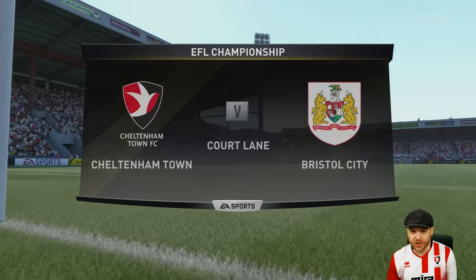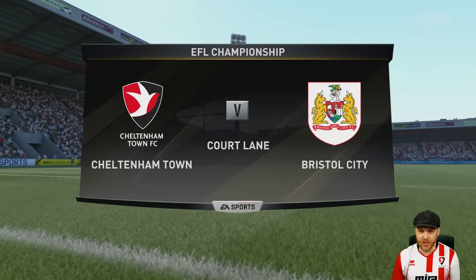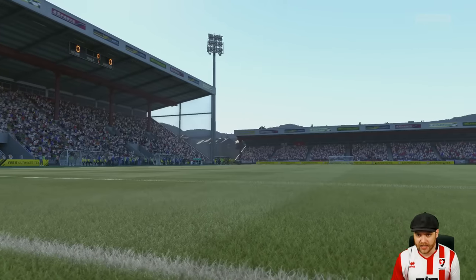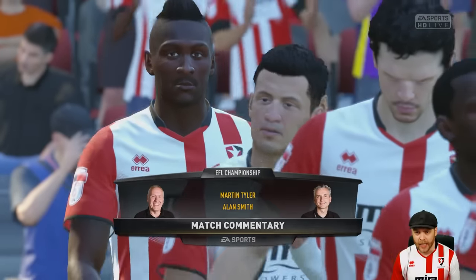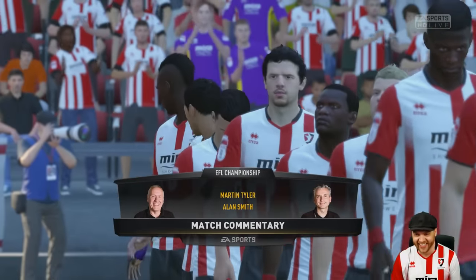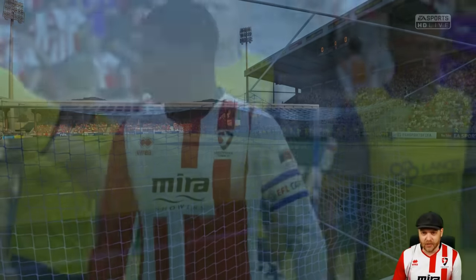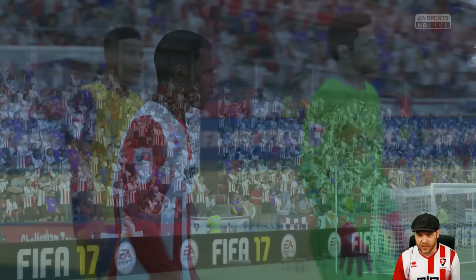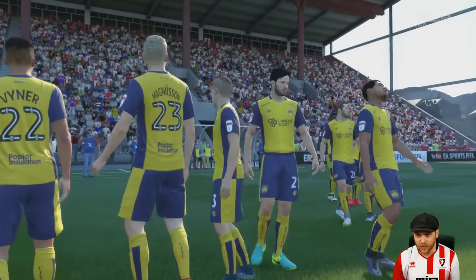Alright, here we go — game number one. It's Cheltenham Town hosting Bristol City. We need a big run in the Championship. We need to be pushing for the Premier League this season, no doubt about it. We can't sit in the Championship for too long or this career mode will last until FIFA 27. So we're gonna run out with the first team today. Tomite back in action — he's back from injury, hopefully well rested.